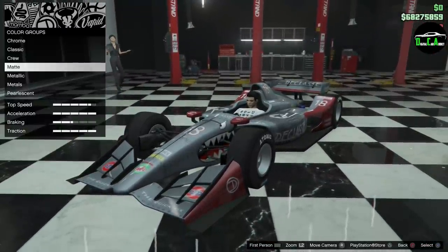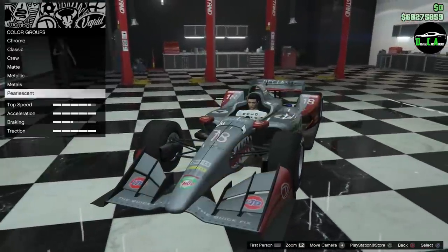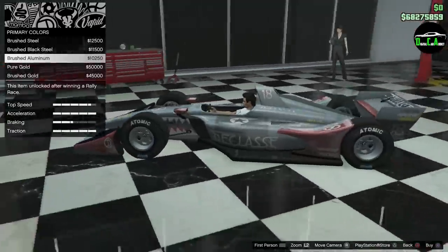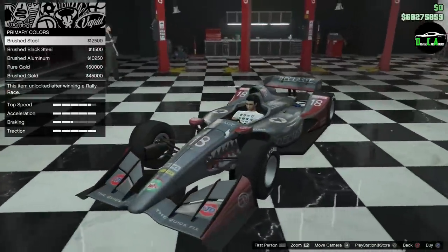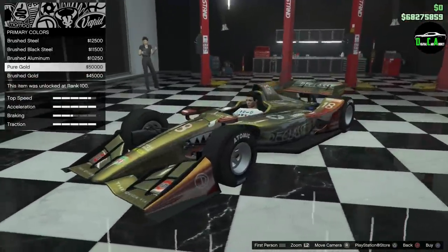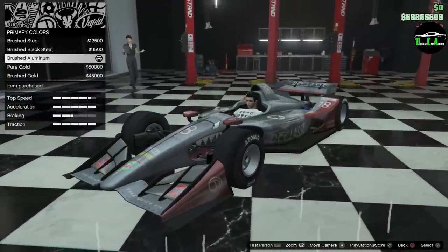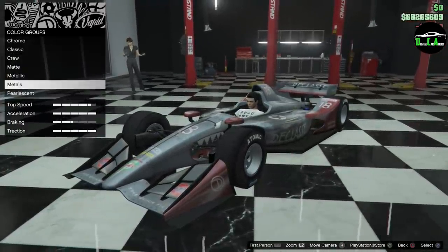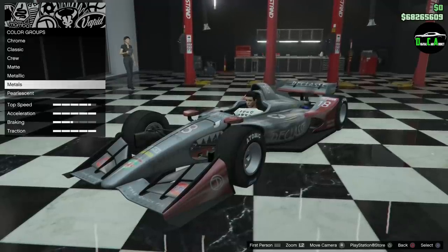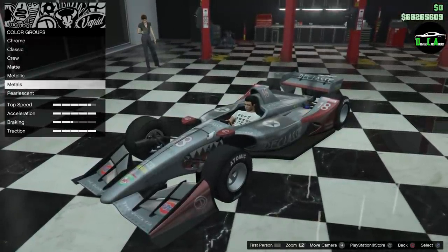For the respray, let's see how it looks when we change the color. Going with metals — brushed aluminum. That is sick. Brushed steel is pretty nice too, but brushed aluminum wins out. I really wish we could paint cars carbon fiber. Imagine this car with no livery, entirely carbon fiber — that would look incredible.